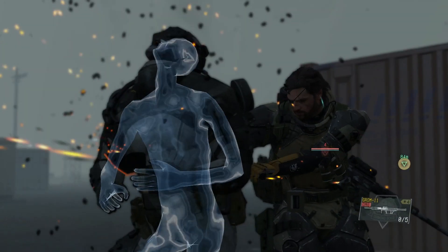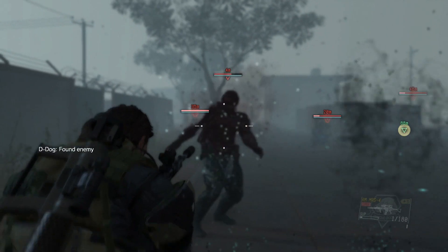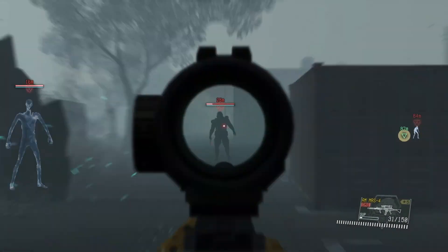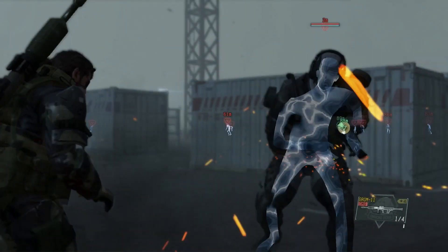As you can see this guy is jumping towards me — what you can do is stab them when they jump towards you. You can counter their attacks by pressing the attack button. When they have the super armor on, what you want to do is use your rocket launcher.